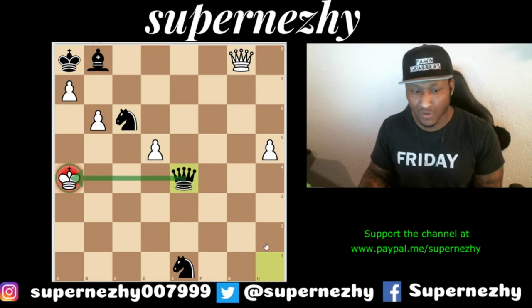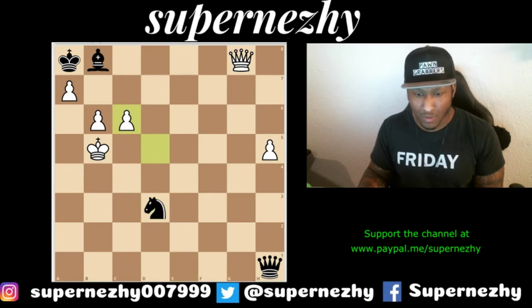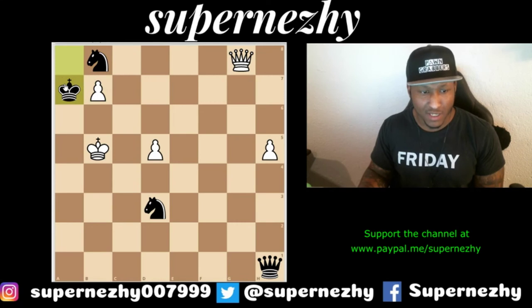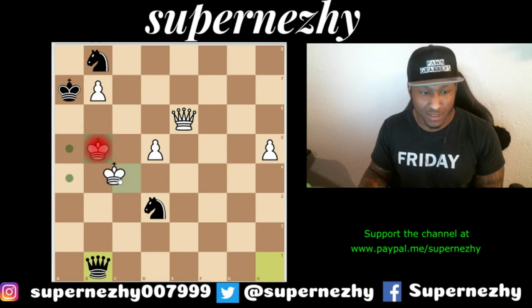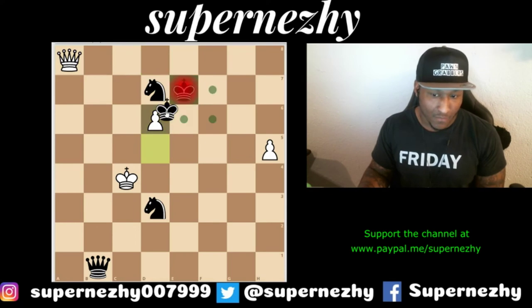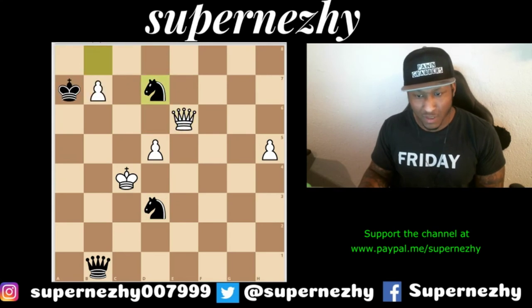King a4 runs into queen e4 and I should be getting mated very soon. King b5 runs into knight d3, the knight getting closer to the king. There's another queen appearing, then knight takes b8, b7 check — this line gets really wild. King a7 followed by queen e6 with threats, then queen b1, king c4 — it gets very weird. At the end of this long line, black is winning: queen, two knights versus a queen and a pawn — not enough material for white.